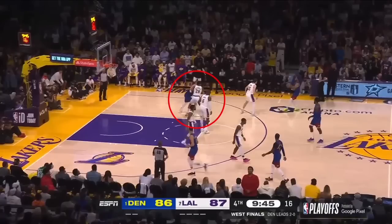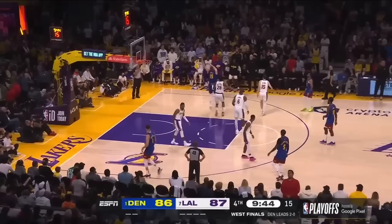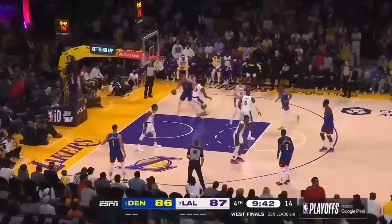This nonchalance guarding Jokic in the post is unreal. If you're Rui Hachimura on a post entry, you've got to — with urgency — get underneath Jokic and start battling for position. There's just no urgency here. Rui Hachimura never gets underneath Jokic and battles for position, so this spin move that you know Jokic loves to go to is wide open.